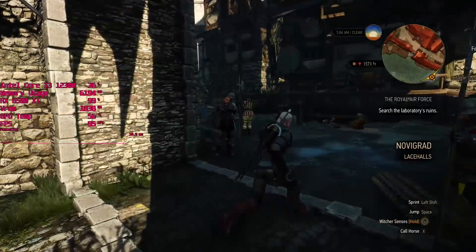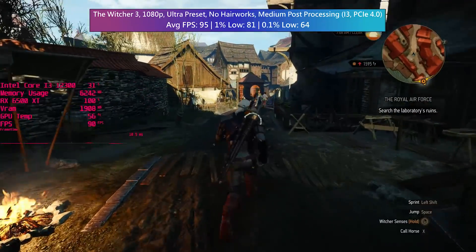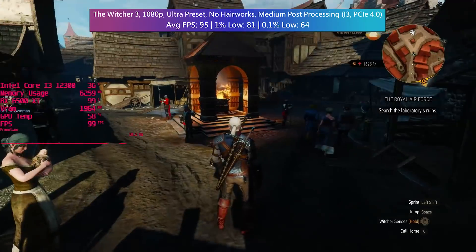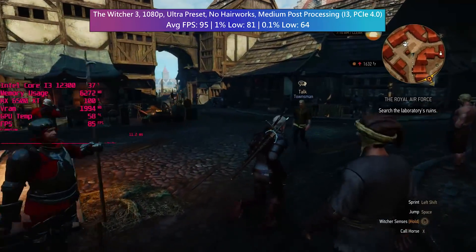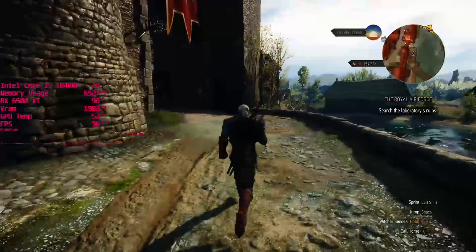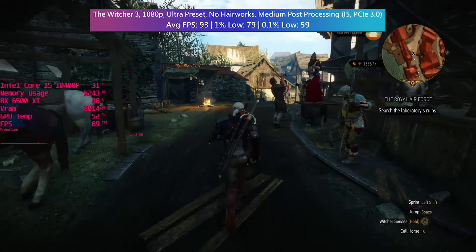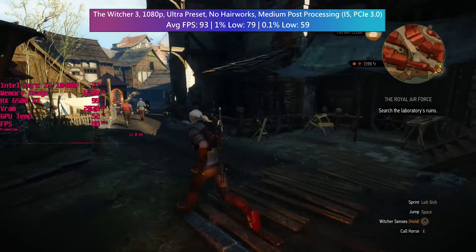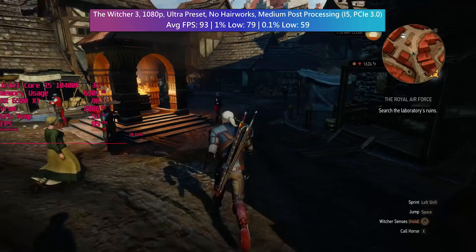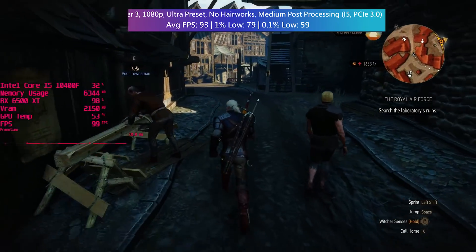The Witcher 3 ran very nicely with our i3 system at ultra settings and medium post-processing, which I expected since it's an older game and most modern cards even with 4GB of VRAM should handle it fine. Lowering the post-processing settings helps avoid stutter in busy areas like Novigrad. On the i5 system using PCIe 3.0 the results were very similar - the average, 1% and 0.1% figures were all slightly lower but the card is still doing a decent job.